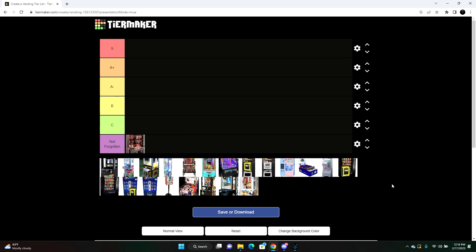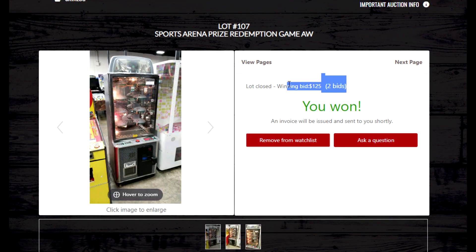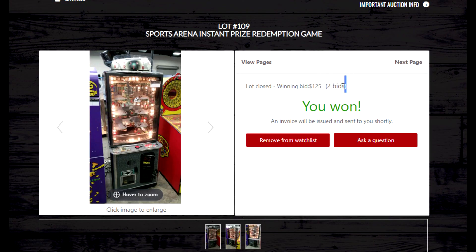The first Not Forgotten machine is the Sports Arena — I actually have this machine in a location now. You can put Pokemon card packs in here as a possible prize. A light circles around the machine, and if you stop it on a red bulb next to the prize, you win. You can set it to win every time, true skill, or odds like one-in-four or one-in-six. It typically goes for as cheap as $25 at auction, up to $200 with a bill acceptor.